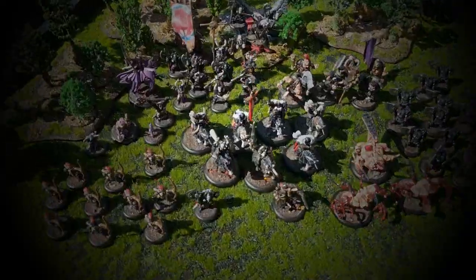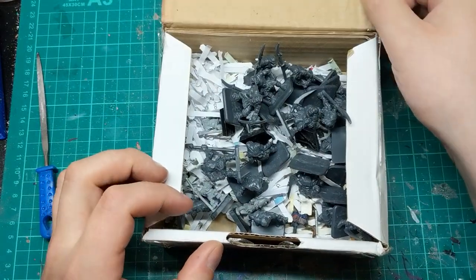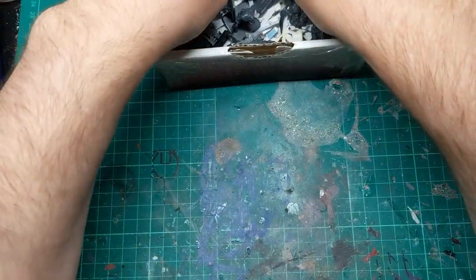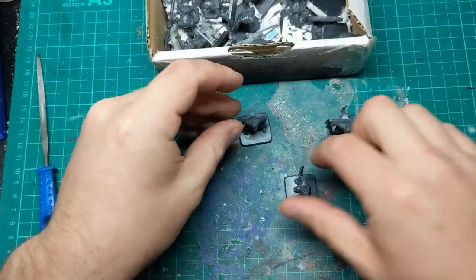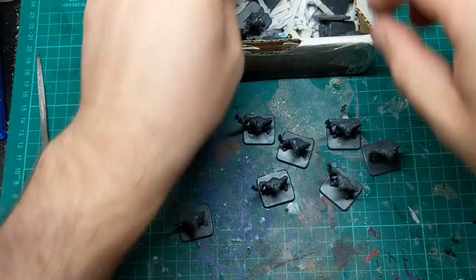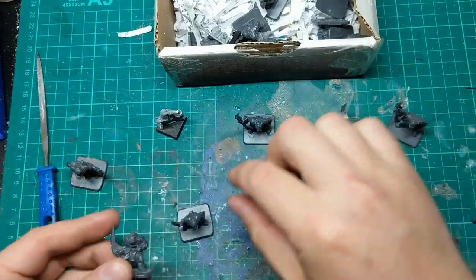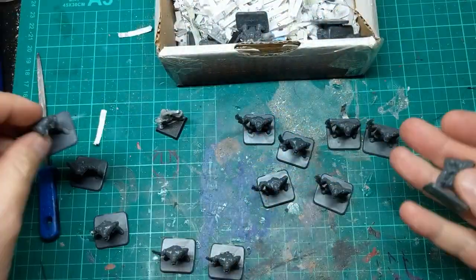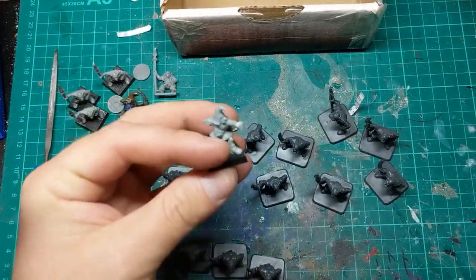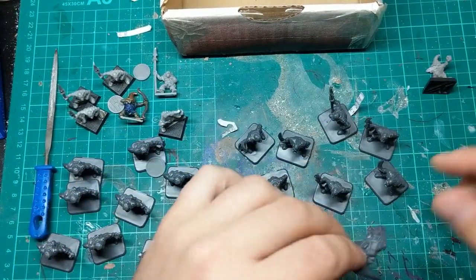Scruffy Crow! Alright, let's take a little look-see what Johnny sent me. Lots of walks. So we've got some spears, a Goblin Archer, some swords. Alright, this is what we've got to be working with. I'll be honest, I've already had a peek through and I've already started cutting up some of these models.